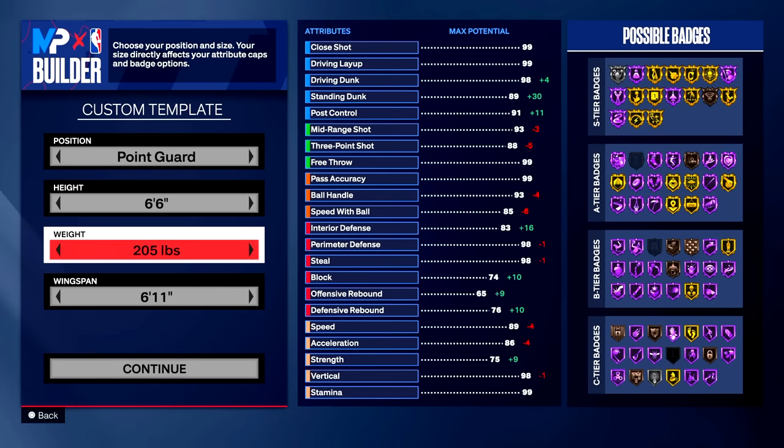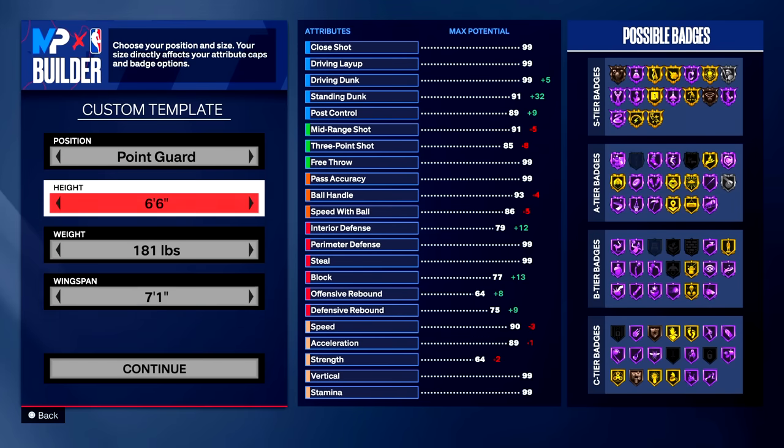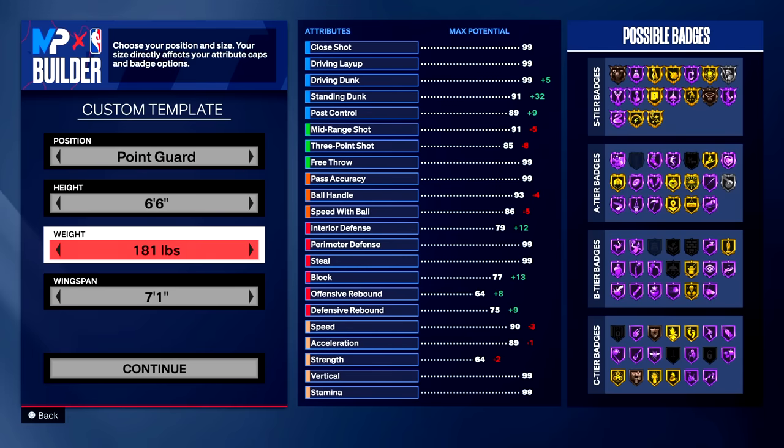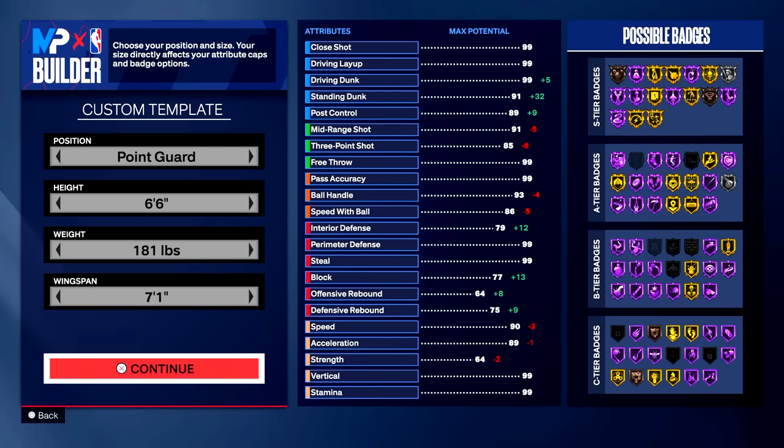For the weight of your 6'6" point guard, go all the way down. The minimum weight requirement is 180, but go up plus one — you want to be 181 pounds. For the wingspan, a lot of people go minimum wingspan for the highest three-point rating, or max wingspan for the best defensive stats. We're not doing either of those. You'll end up with a 7'1" wingspan. Make sure you're a 6'6", 181-pound point guard with a 7'1" wingspan.